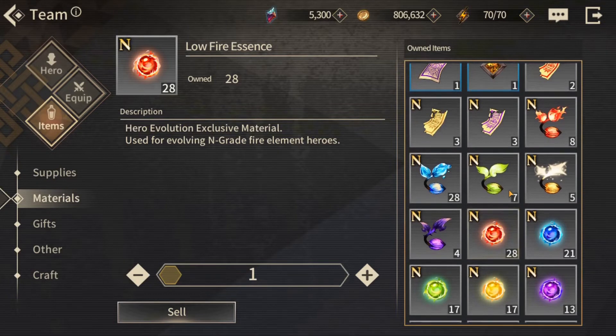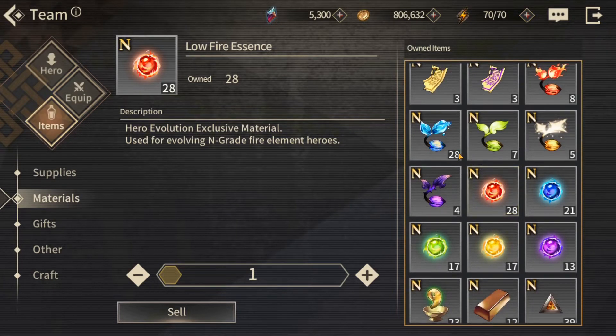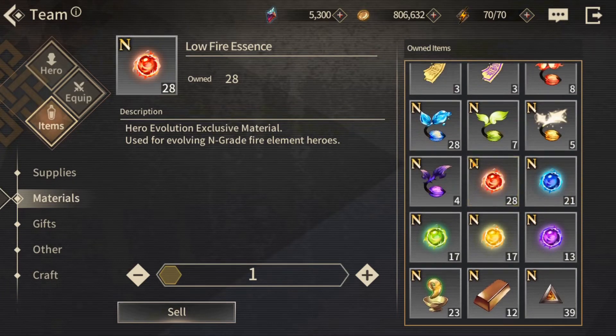Look at my materials so far — I have not been playing the game that long. 28 seeds is more than enough, I got some lower essence here, and if I choose a fire character I can go ahead and farm those out. But you know I'm going with Oxana and the dark seeds. By the end of chapter four you already have enough to go ahead and grab your character from the shop, or if you did the multis and got something you really wanted, you can farm up to get them from N to R.